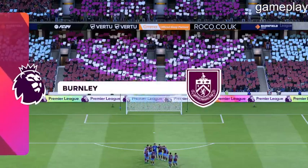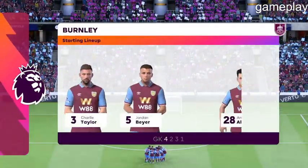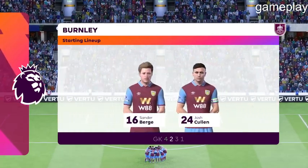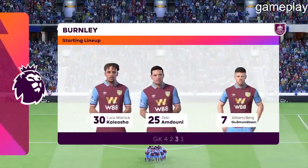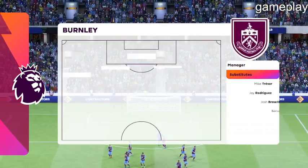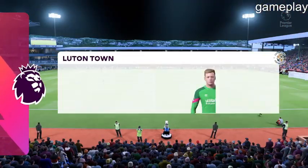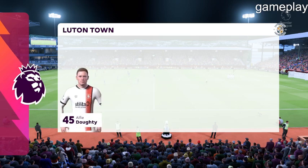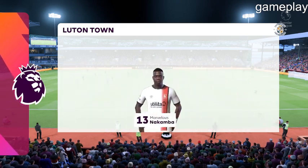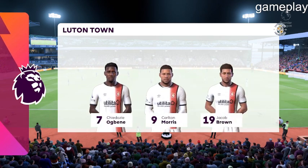Here's how Burnley line up. It's a 4-5-1, or you could say a 4-2-3-1. This does offer plenty of threat going forward with the three behind the central striker. We may see the wide midfielders cut in and the full-backs push on, while the defence is still protected from the two holding. This is the line-up for the visitors — a 5-2-3 out of possession, but as soon as they win the ball back, the shape could be more of a 3-4-3, making sure that those wing-backs push forward.